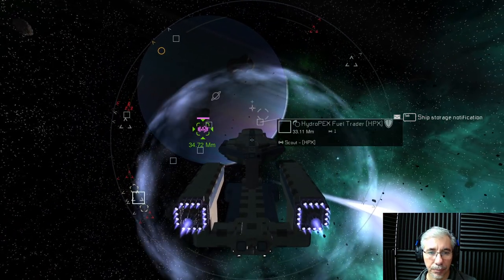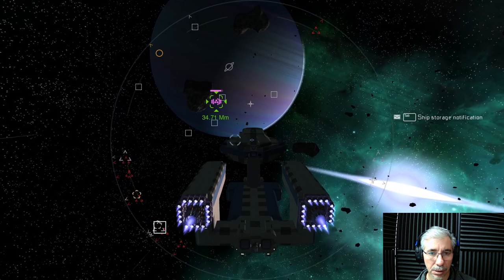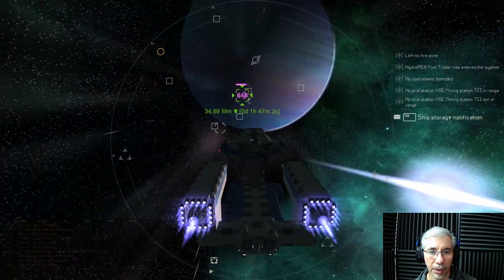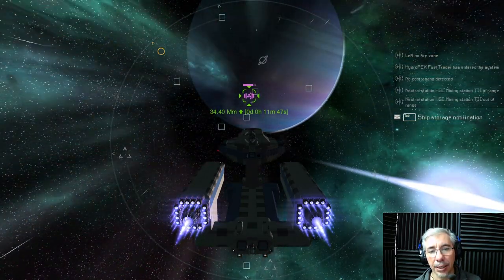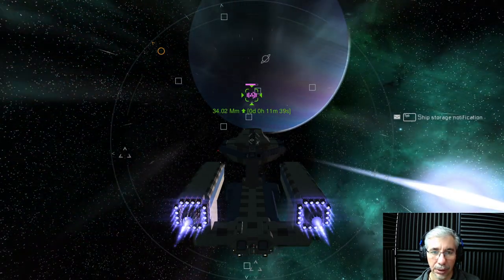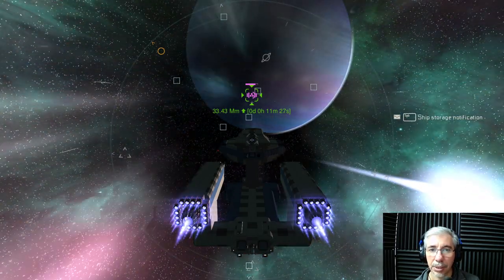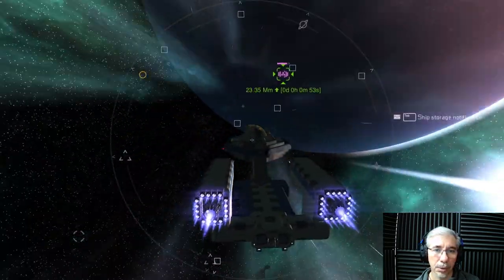This is a Star Trek style ship. I have several of them, but this one was specially made - it was a modification. I modified one of my designs so it can harvest gas. One nice feature of these mobile factories is that they have everything - you can refine, you can extract, you can assemble. So in a system where you don't have anything, the possibility to do these things is great. I think the anomaly is on the other side of the planet - this gas giant.